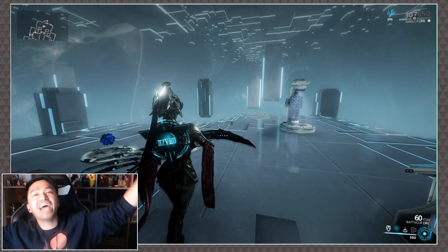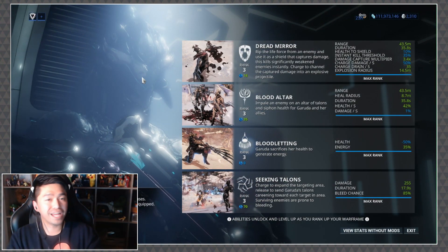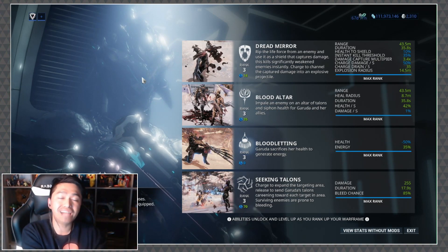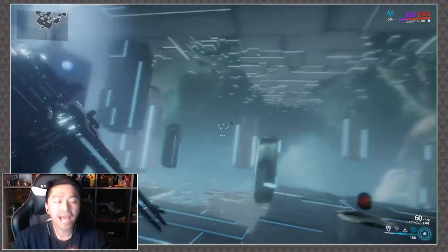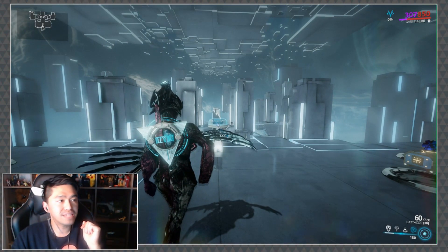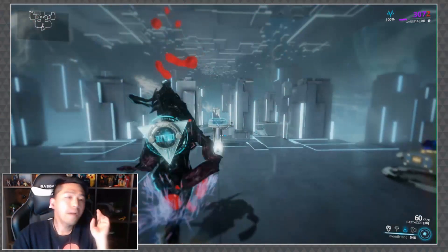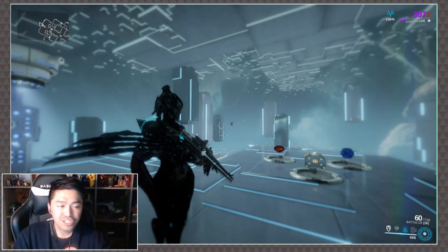Thankfully Garuda's next ability, Bloodletting, is a lot easier to explain. It sacrifices 50% of your base health and converts it into energy. Depending on the efficiency of your build you can get more energy per point. Here you can see her base health, she cuts it by half, her passive buff triggers, and she gains energy. She can do it again but she'll bring herself down to 2 points of health.